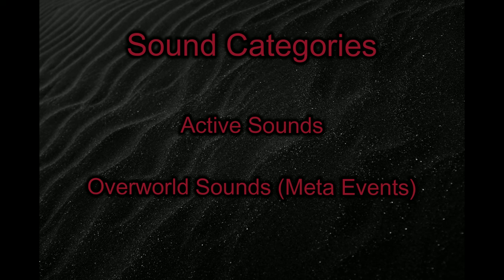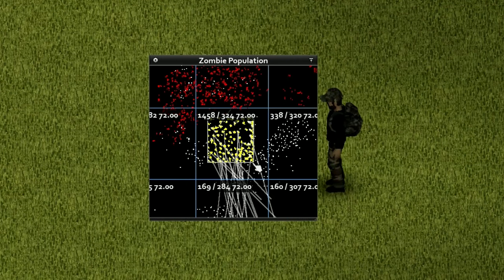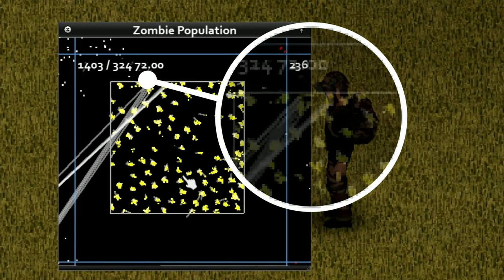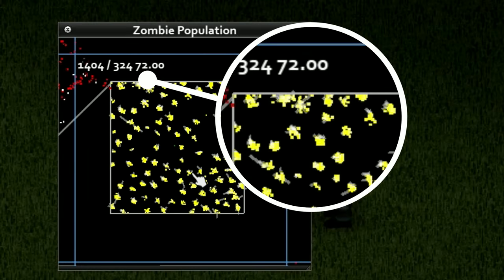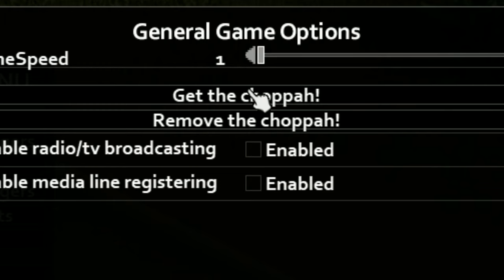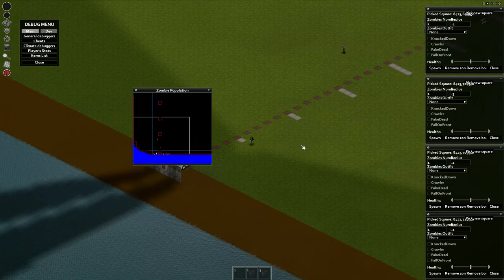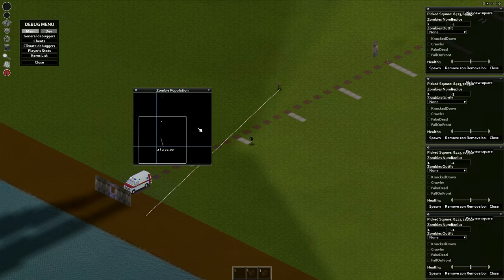These two categories don't really have much overlap. Zeds within the chunk will attempt to path towards meta sounds outside of the chunk, but it cancels for some reason. Zeds moved by an overworld sound will not path through a chunk to reach the source. They will, however, enter the outskirts of the chunk if drawn into it, and then they'll start their activated mechanics — grouping, following other rendered sounds, and actively looking for players.